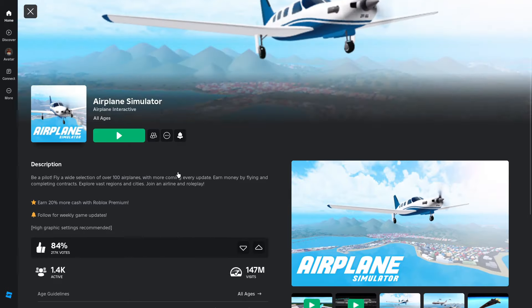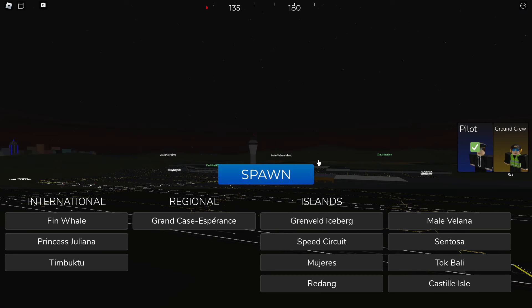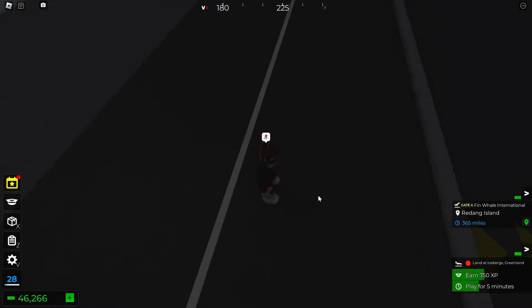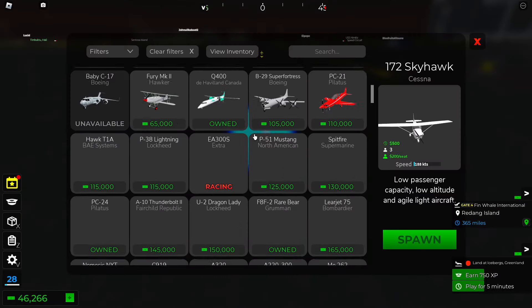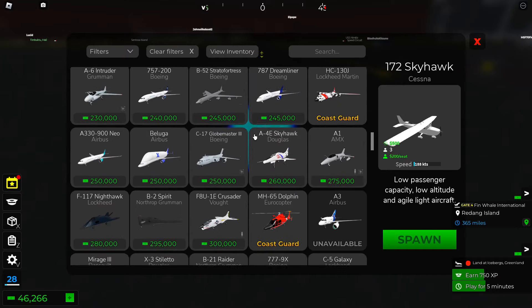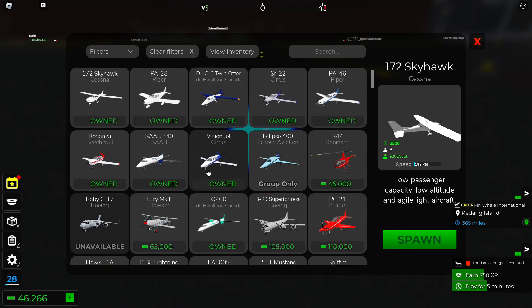Alright, so now we are in the Airplane Simulator. We have a large variety of airports here that we can spawn at. Let's just spawn at the default one. There's a nice map — it's not bland at all. Let's go ahead and spawn a plane. There's a very large variety of planes here, which I'll be rating them all.